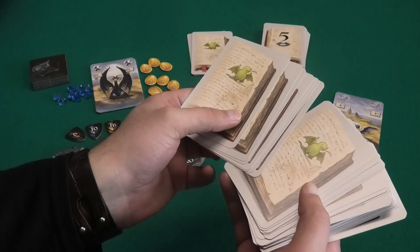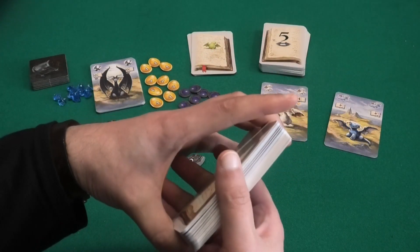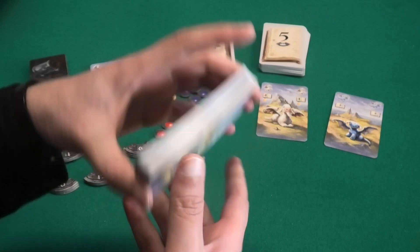There's a little dragon on the back side of the card and there are four different colors in the deck.